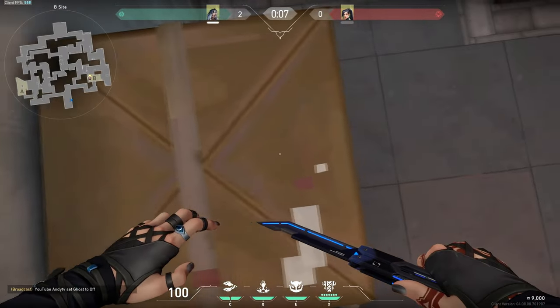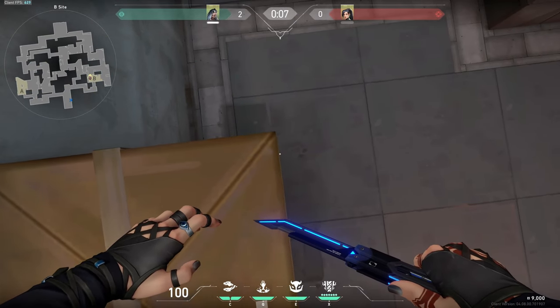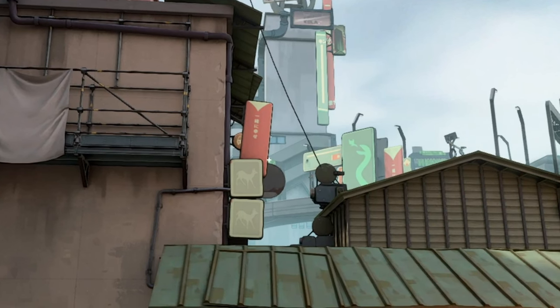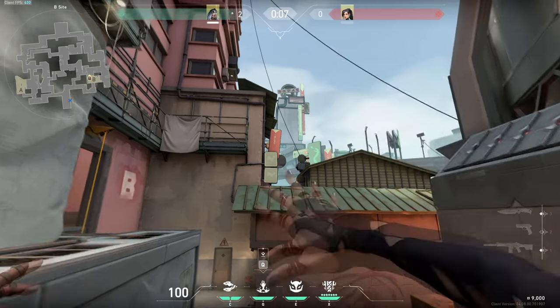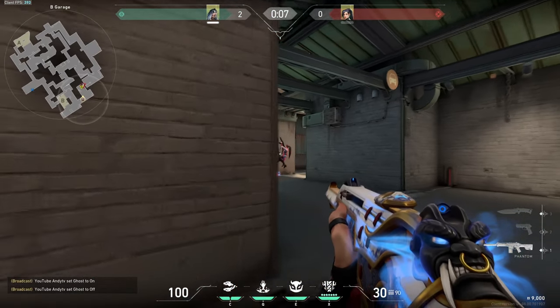To do this, head on over to this box right next to rafters on B-Site, then line yourself up to the edge of the box, take a step back to give yourself some room to move forward, then aim your crosshair between this satellite and this roof. Just like this, take a step forward, throw, and it should land right on top of the roof, making it impossible for enemies to get out of.